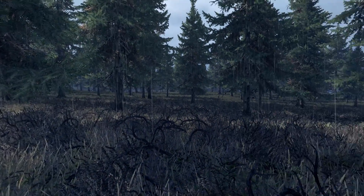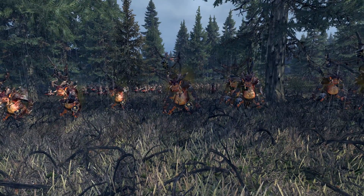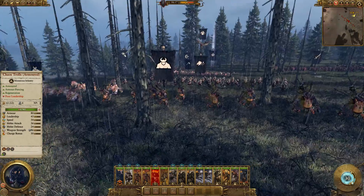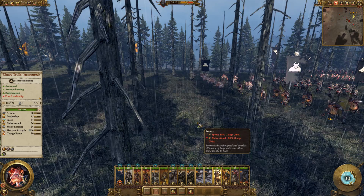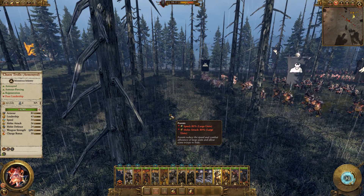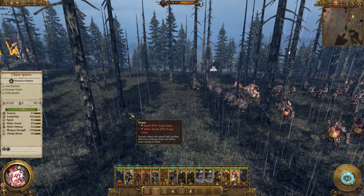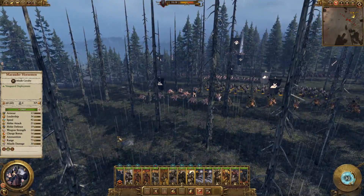Which brings me to my next point: the forest. Trees are great for hiding units in, but they have severe penalties on certain types of units — namely large units. Whether it's monsters, cavalry, or generals on mounts, most large units will take this penalty. If I select these trolls and scroll over the forest, you can see they take minus 80% speed and minus 80% melee attack. This is a huge disadvantage, so long story short, don't take your large units into the forest to fight at all. If you're on the other end of the spectrum, you could try luring enemy large units into the forest to fight, giving them that disadvantage.